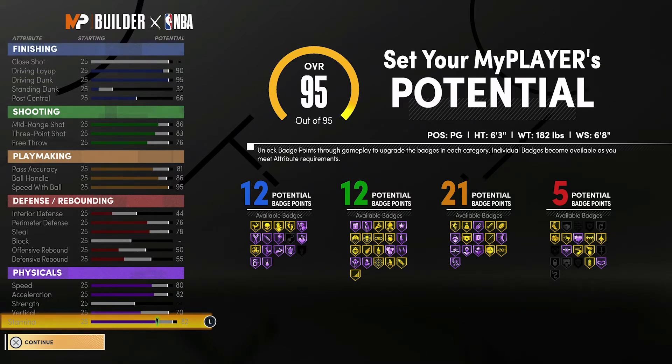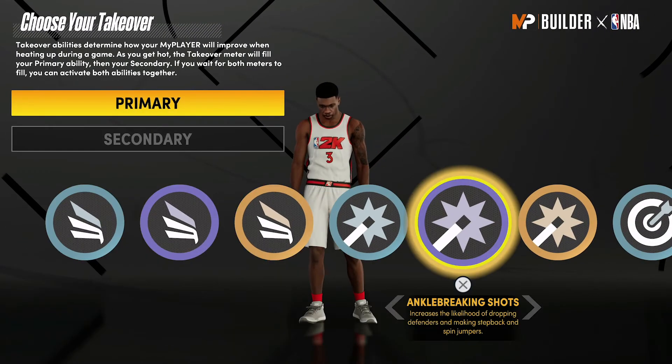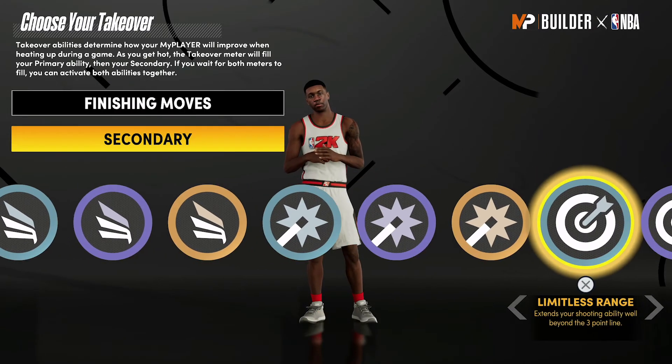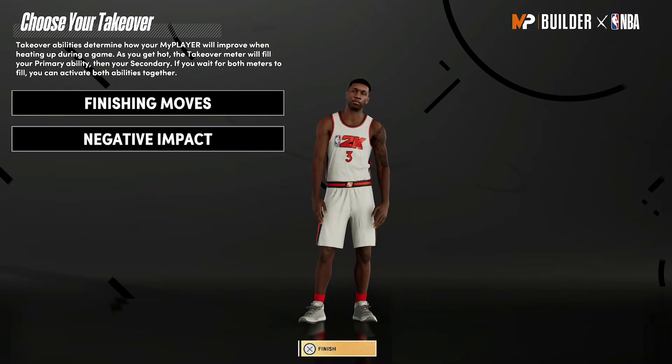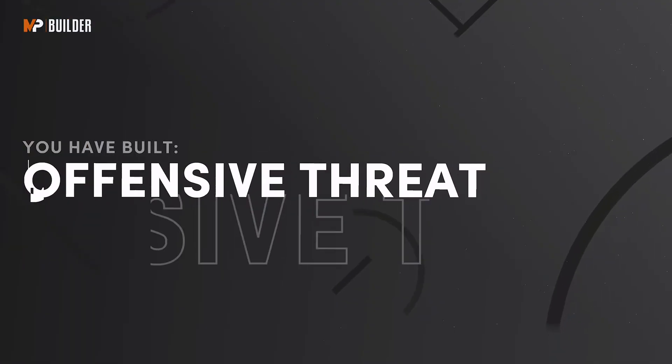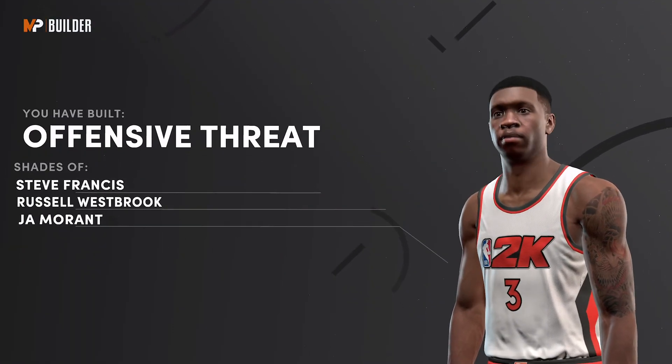For defense and rebounding, you're going to have a 48 interior defense, an 80 perimeter defense, an 82 steal, a 54 offensive rebound, and a 59 defensive rebound. Your physicals at 99 overall with the Gym Rat badge are going to be 88 speed, 90 acceleration, 78 vertical, and 90 stamina. For the takeover, I would go with finishing moves as the primary and negative impact as the secondary. The build is complete — you've built an offensive threat with shades of Steve Francis, Russell Westbrook, and Ja Morant.